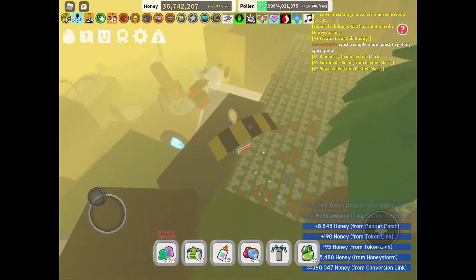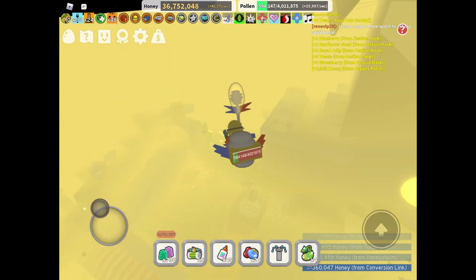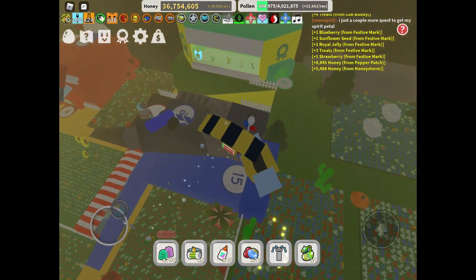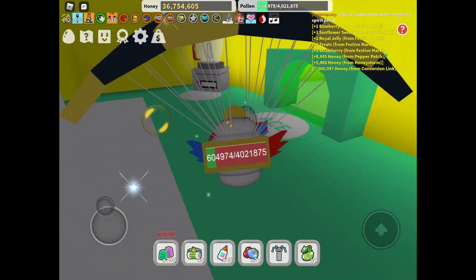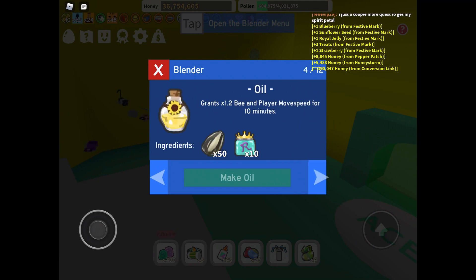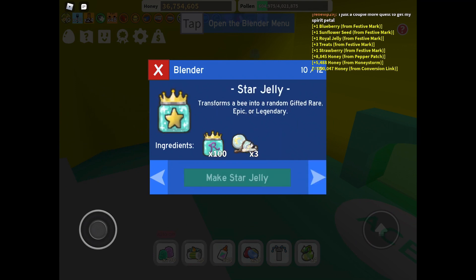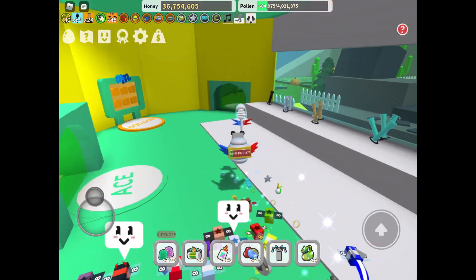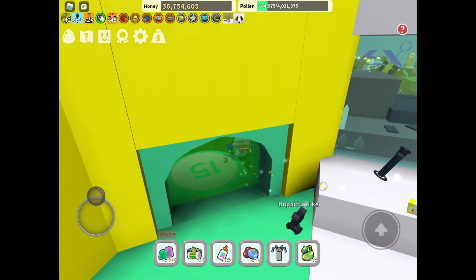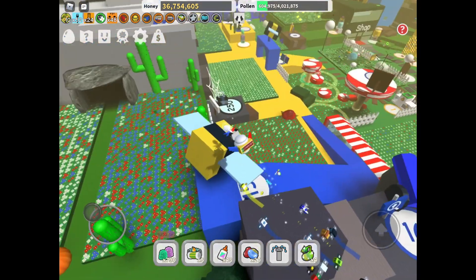Strategy number one: if you go over to the blender, you can craft Star Jellies, which turn a bee into a gifted bee. It costs 100 Royal Jellies, which might seem really hard, but if you save them up it's actually a lot easier. This video is focused on getting Star Jellies.